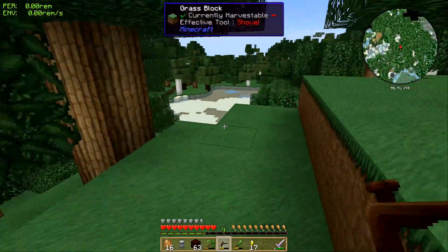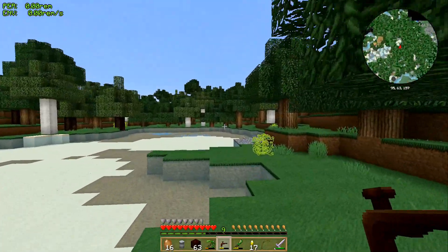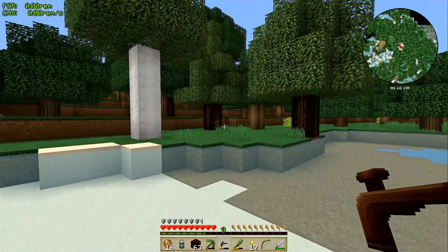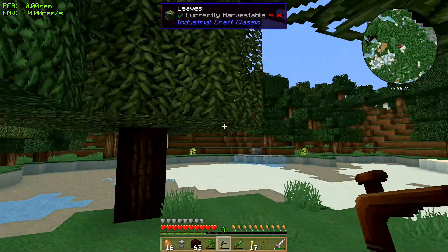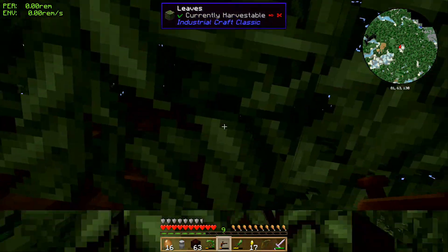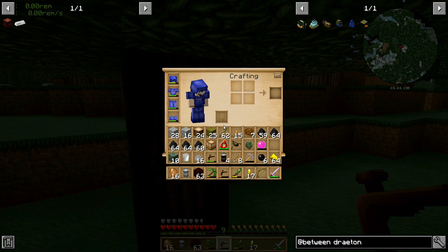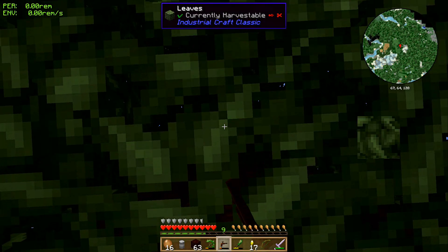I think there's another kind of tree tap — a Betweenlands tree tap. I think maybe you have to put it on the tree and then maybe you need a bucket. I found some more rubber trees over here. I think I got one — a rubber tree sapling. Cool. And does it have an EMC? It does, so I can replicate it. Yay.